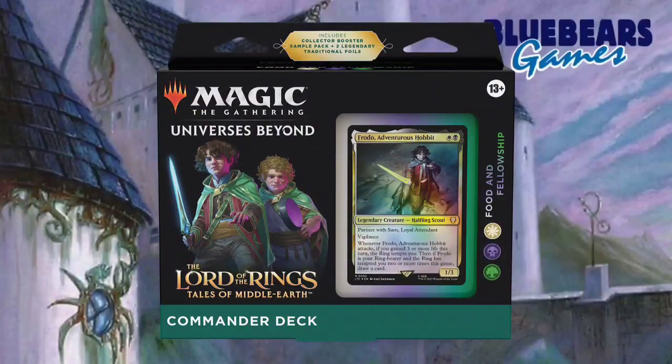And that, my Hobbit-loving friends, is what was in the Lord of the Rings Food and Fellowship Commander Precon. I was right that this deck is centered around food tokens and life gain. But what I didn't expect was that it also has a creature token go-wide with overrun-style effects sub-theme thrown in as well. It's a little scattered as far as what it wants to do, but it does look like a lot of fun to play.